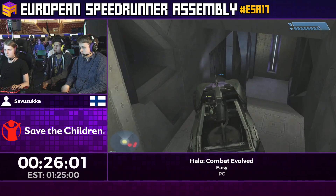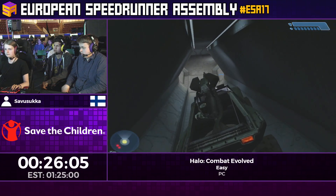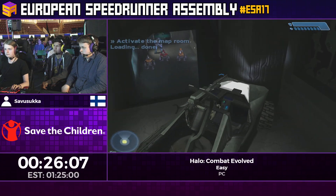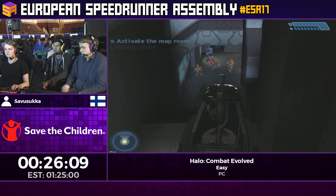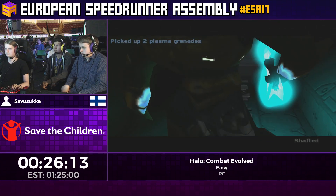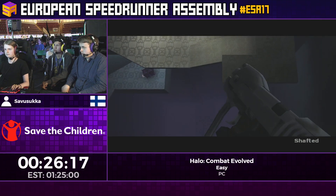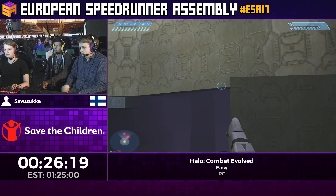He's just going to take this car down this little area it's not supposed to be in. Then he's going to do a little hog fling and clip right through the door, then pick up two Plasma Nades that are going to come in handy later. But first he has to drop down and survive the fall.